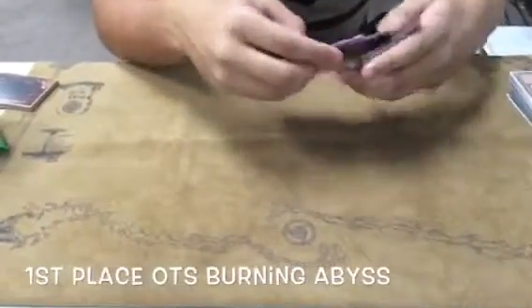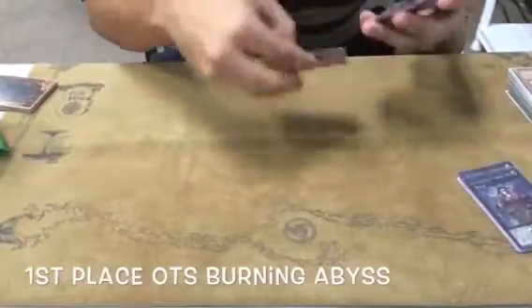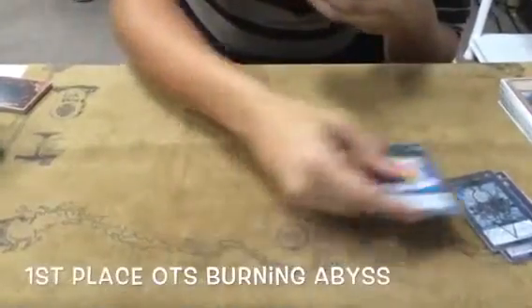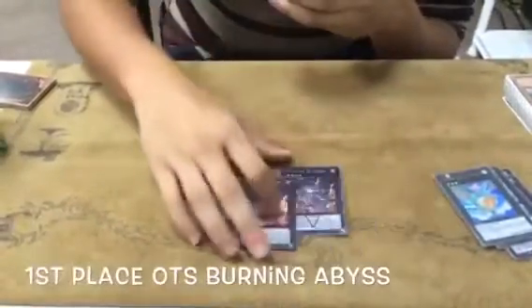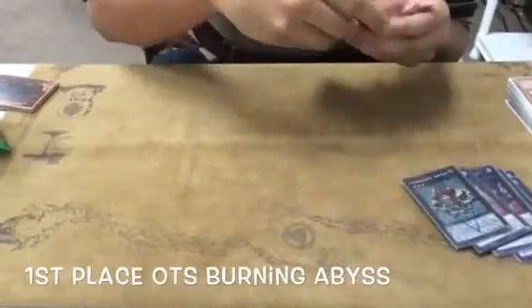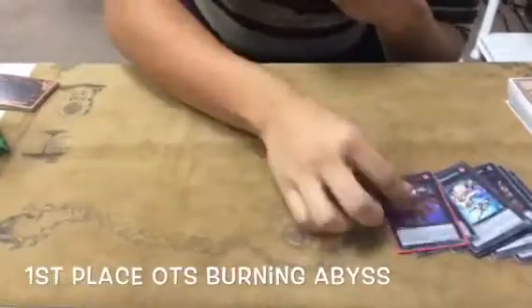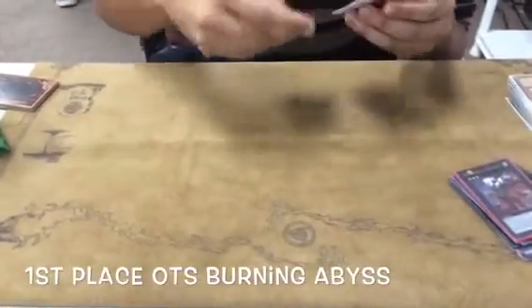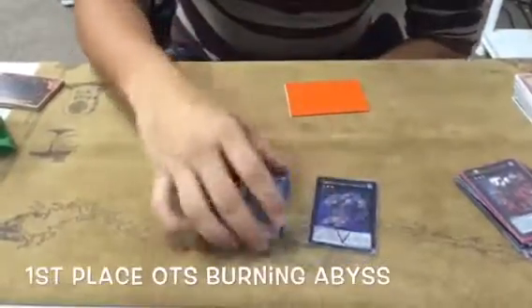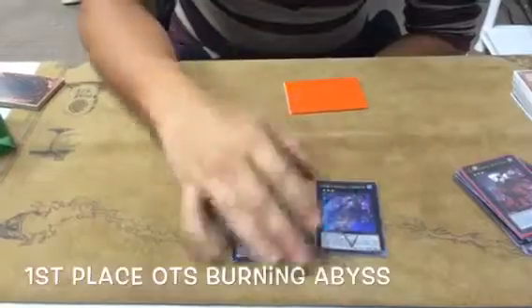For the extra deck: three Dante, one Gigabrillion, one Levier, two Downerd — I probably should play a third one — one Temtempo, two Temnings, one Alucard — you should probably play a second one — and one Acid Golem. He's really good because if your opponent is at less than 3000, you can summon both, then use Acid Golem's effect when attacked for game.